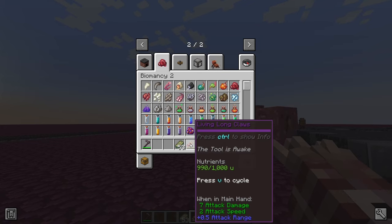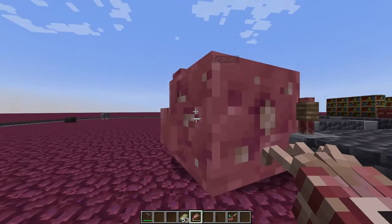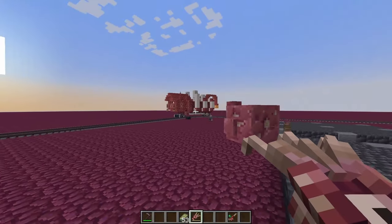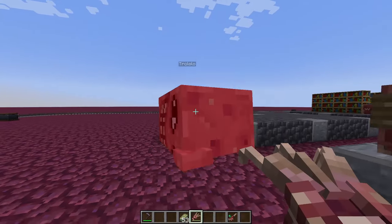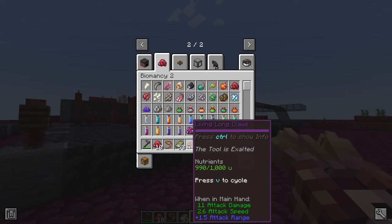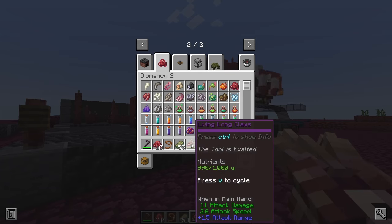Now it's dealing more damage — 7 damage — and has a faster attack speed. Maybe some stuff will get balanced later on. We can even exalt it, and in exalted mode the living tool is more powerful and uses more nutrients to work. In exalted mode we have 11 attack damage and 2.6 attack speed. This will change — everything can change, or maybe not. That's basically the living tool.